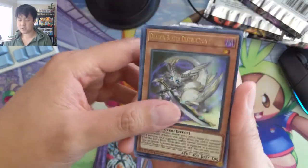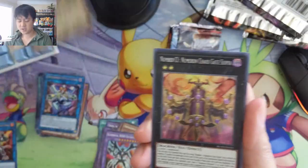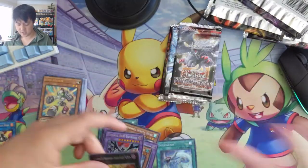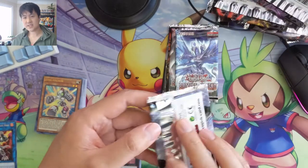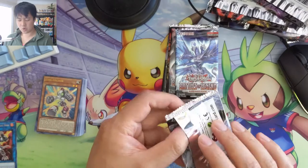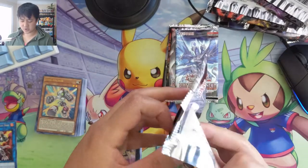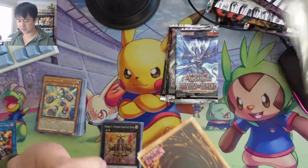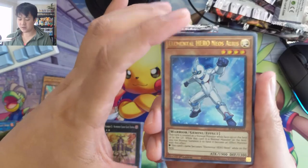Dragon Buster Shooter, Appliancer, two vacuum elephants, Junk Anchor, and then C1 Numeron Gate Sunya. At this point the ultra rares are starting to really repeat, and that's why when it comes to these I don't mind opening one box — after a couple boxes there are just so many repeated cards that it gets a little old. But we only have one box of these, so unlikely we'll get another.